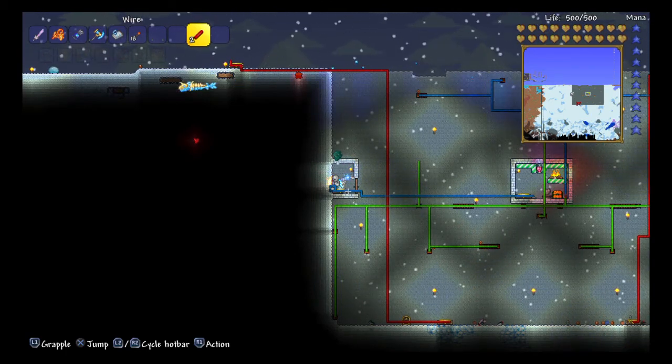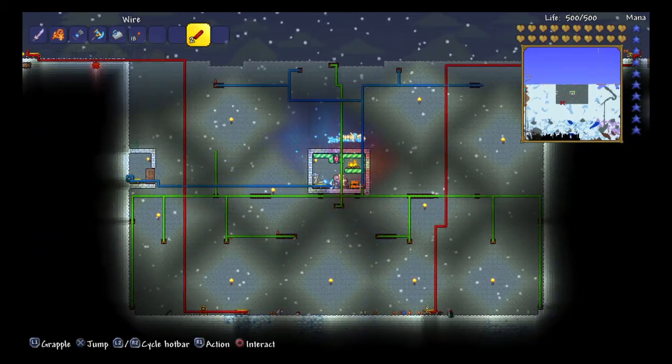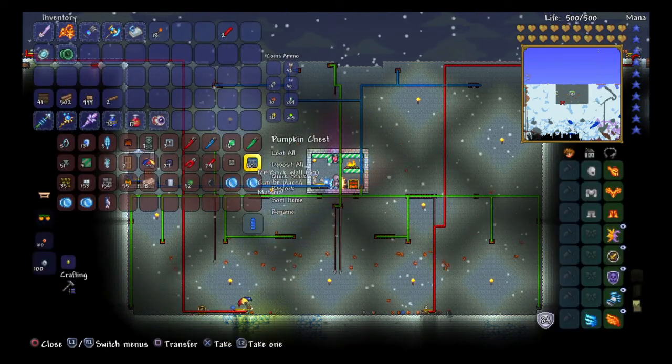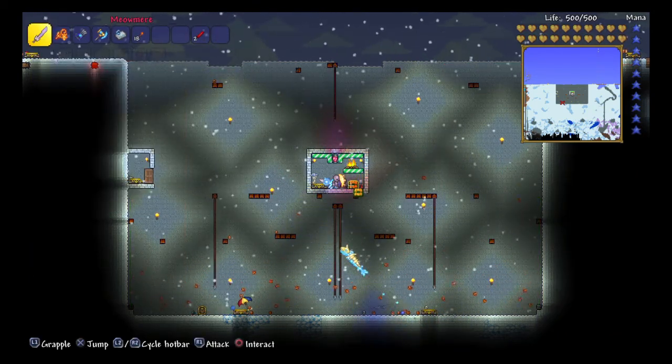In the beginning of the video there are like two ice golems that teleported here. It is a very efficient trap. You get frost cores like crazy. I have 13 frost cores in here and five ice feathers. You can get other stuff like the Martian Madness stuff.